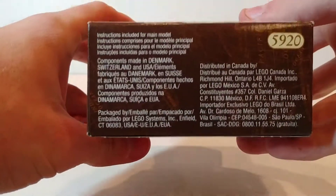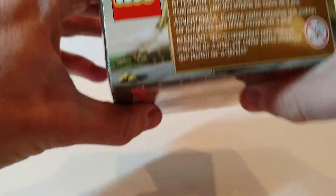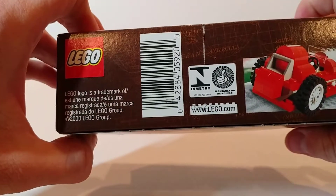On the right side of the box we just have some warnings, same as on the left side. And the bottom just has the barcode and a little bit more information.